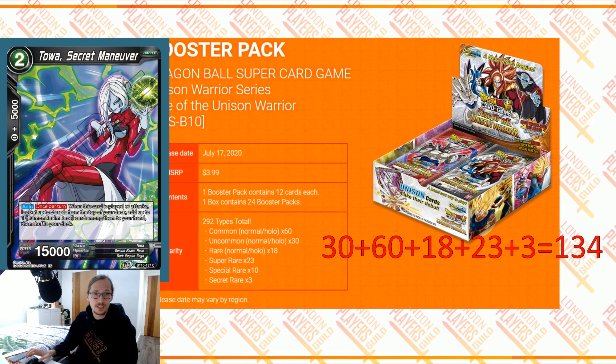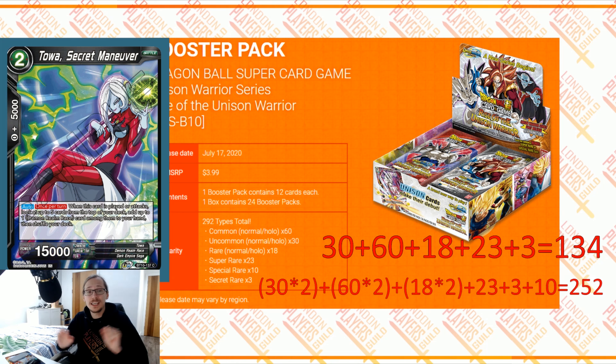I think that we need a clarification on this. They need to fix the website — we have a nice screen grab here. But besides that, there's one more problem with the number of total types of cards. We have 60 commons — foil and non-foil — 30 uncommons — foil and non-foil — so that's 180. The same goes for rares: foil and non-foil. So when we add up everything that's on the line here, we have a total of 252 cards, and they are suddenly missing 40 cards on their declaration.